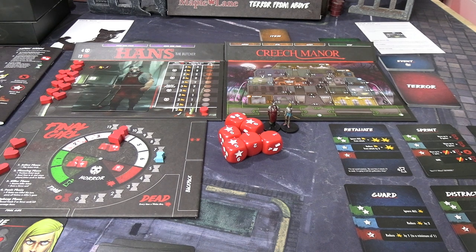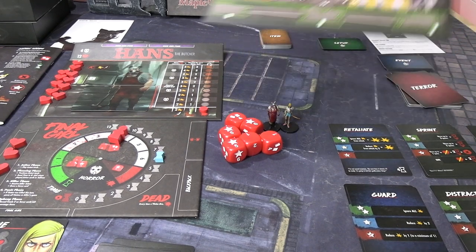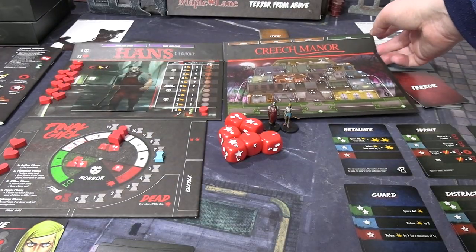So we're going to play another game today. We're going to once again use Laurie and Hans because I want to try and get him this time, but we're going to change up location and we're going to visit Creech Manor. I think I'm pronouncing that correctly — if not, I apologize. I'll simply bring it closer to the camera rather than trying to zoom in. I haven't fully set up again just so we can do the random stuff.